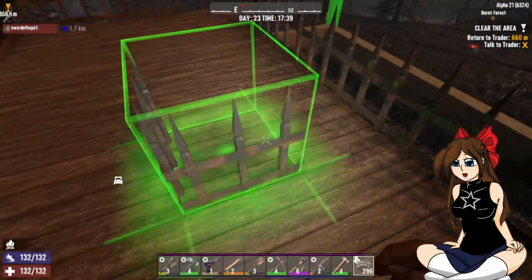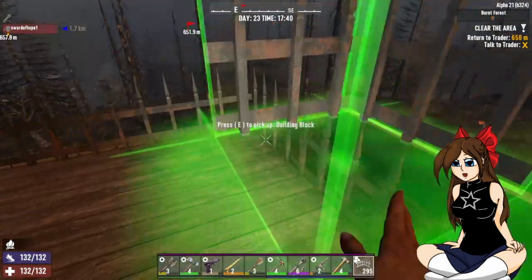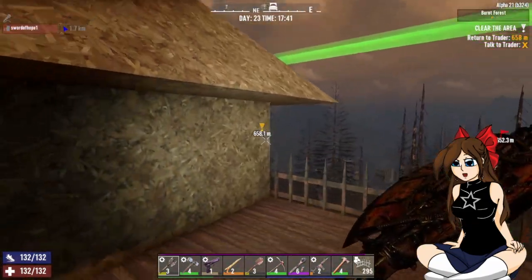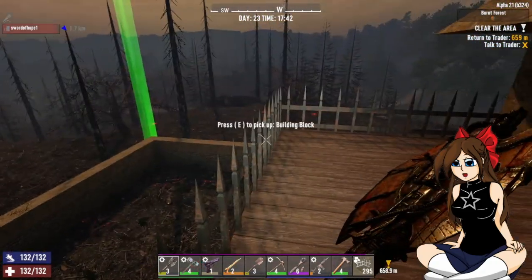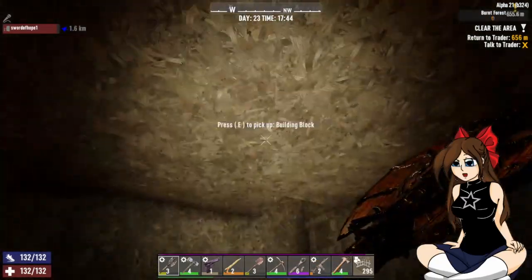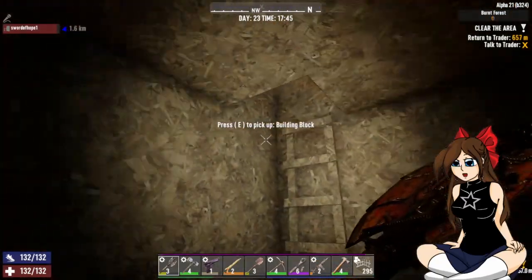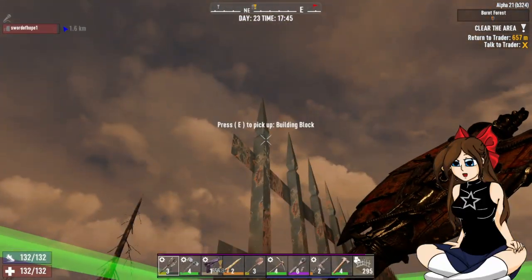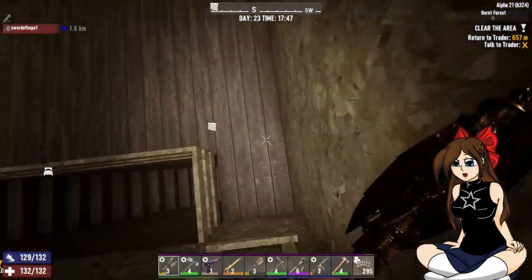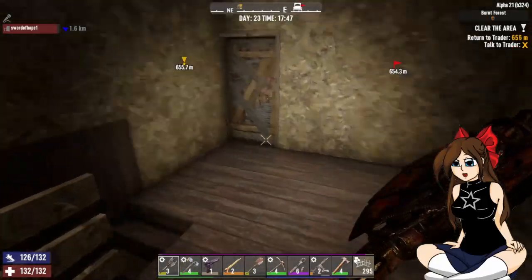I know I can only upgrade it to concrete but I'll upgrade it at some point. So now we've got a low-ass roof area - that's fine, I'll put some chairs out here. It's not like I really need it, this space is honestly wasted. But now we've got this inside area and I can still get up here if I try.